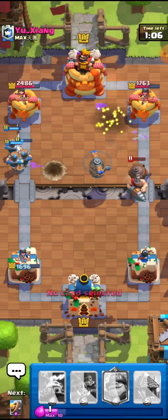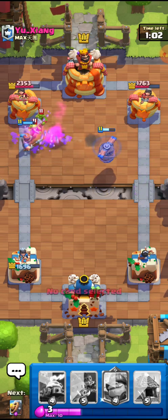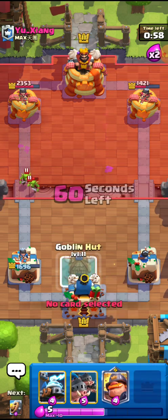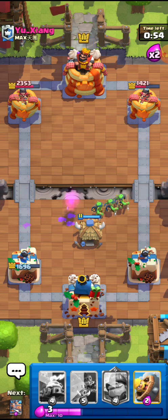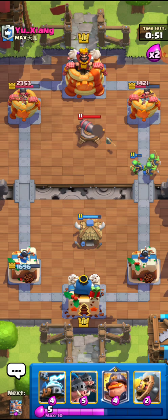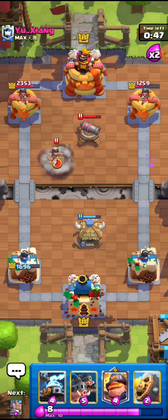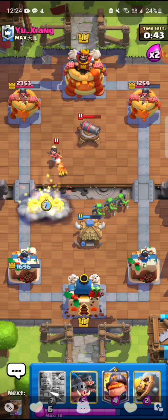This is what I wanted — I'm getting a lot of damage. I'll go for the Goblin Hut right here — this is a nice Goblin Hut. This hut is going to take down that Cannon right there. Some of the Goblins may go to the Princess Tower and that is what I want to see. This happens — the Goblins are pushing the Princess Tower and it's really helping a lot.